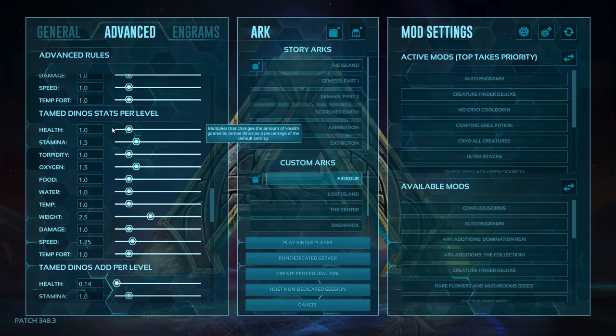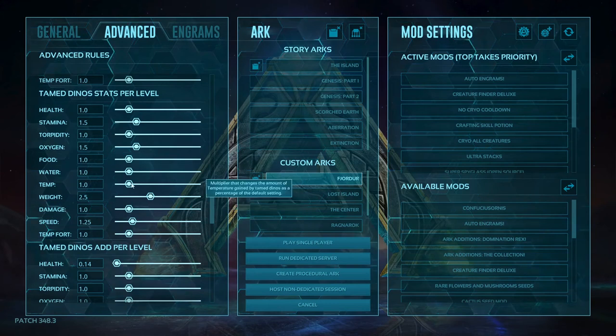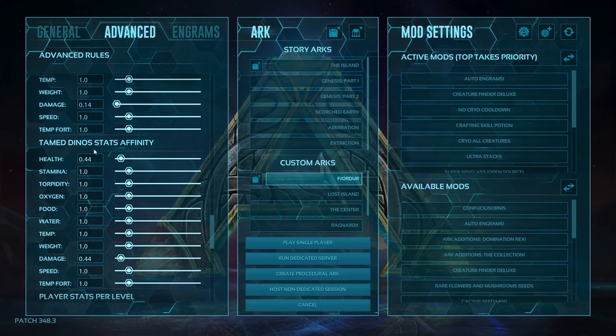On to tame dino stats per level. Health I have set to one, stamina is up to 1.5 to get a little bit more. Oxygen I've bumped up to 1.5 for specific creatures like the Cryolophosaurus and Archelon, because the amount of cryofluid they get is based off oxygen. Food, water, and temp I've left all at one. Weight I've bumped up to 2.5 so dinos get some carry weight. Damage I've left alone, and speed I've set to 1.25 for a little extra speed without being insanely fast. Tame dino add per level and stat affinity I've left alone as well.